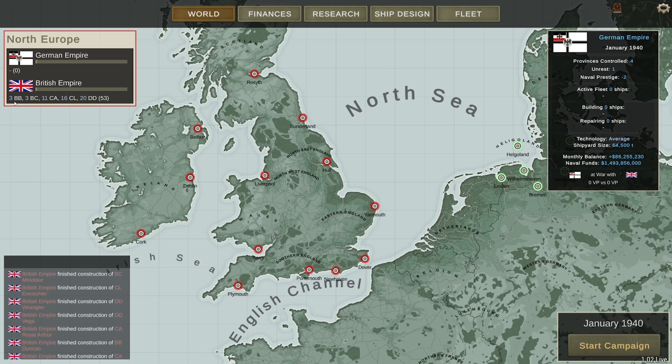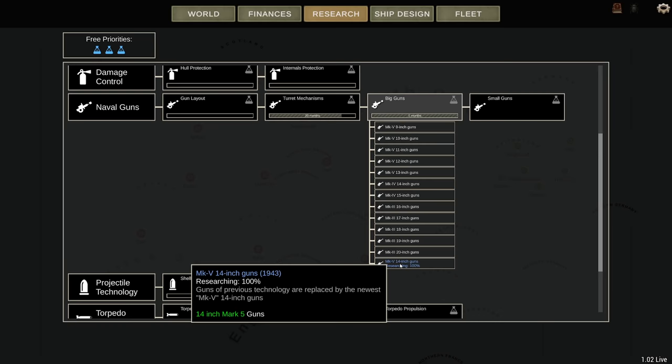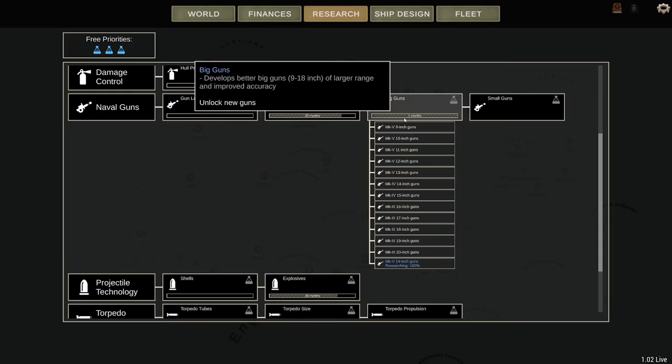Unfortunately, the MIME Bureau does not make fairly balanced ships to counter these. So let's see what tech I have to work with. When it comes to new breakthroughs, we're looking at big guns — the Mark 5 14-inch guns. We need 14-inch guns when you have Mark 320s — we should be fine.